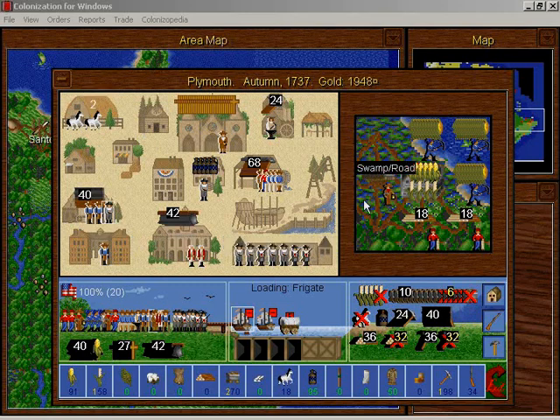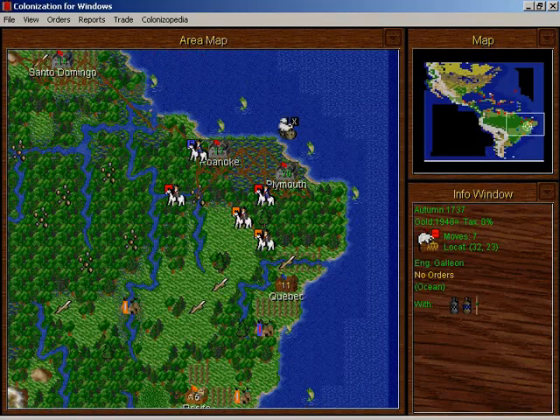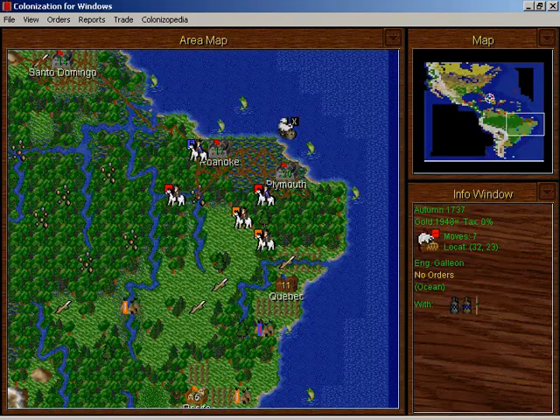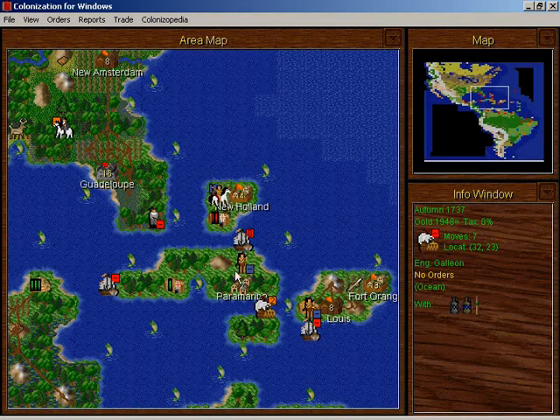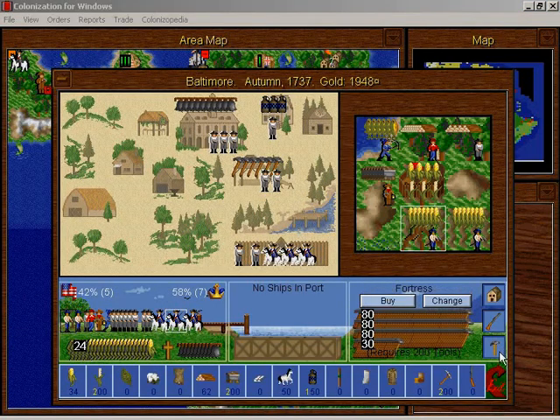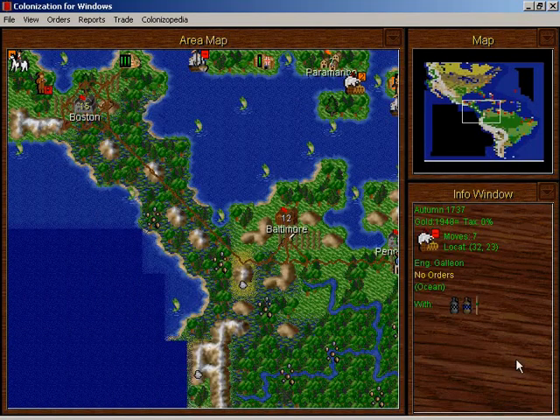Next time on Let's Play Colonization, I get all these guys out of the lumber mill for one thing. And there was something else I was going to do — I don't remember what it was. Well, we'll get more horses, we'll get our colonies in order, and we'll continue building this fortress in Baltimore that just never gets finished. That and more.